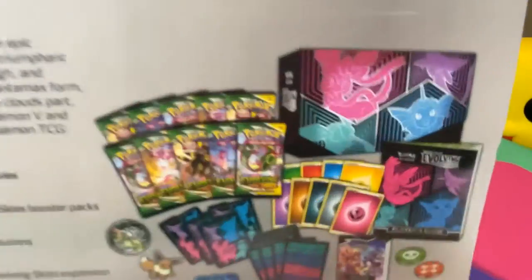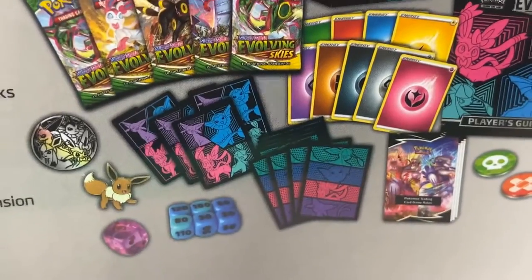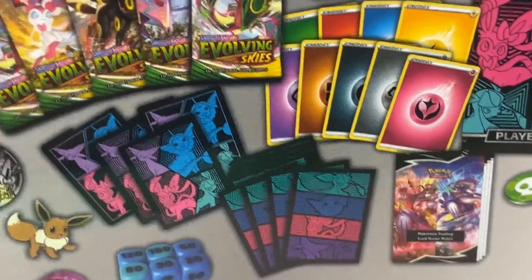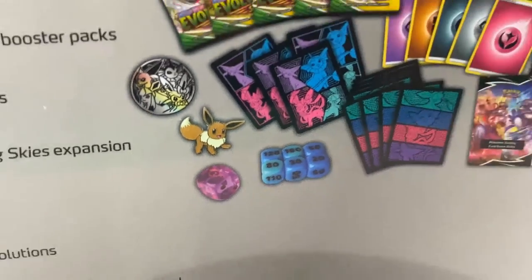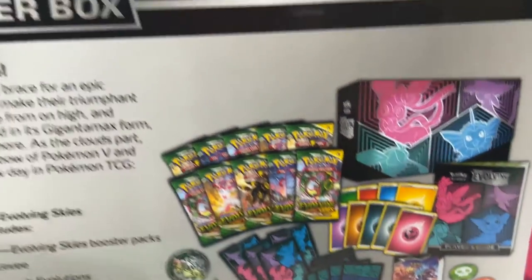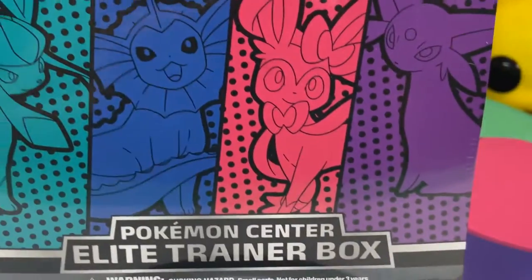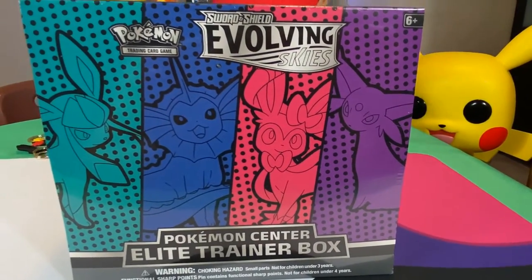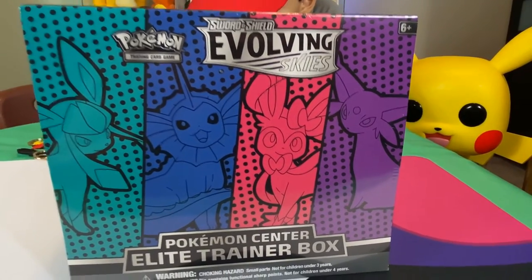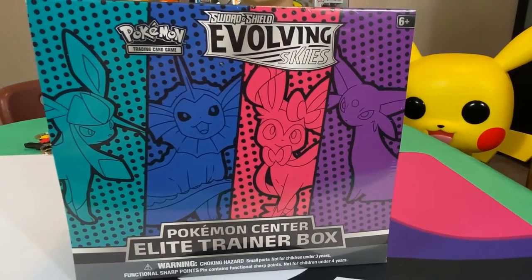The card dividers are even different than the other ones, the card sleeves and card dividers, and of course that coin is really cool. We're gonna open this on another video. We're really big fans of the Evolving Skies and the Eevee Heroes — Evee Heroes.